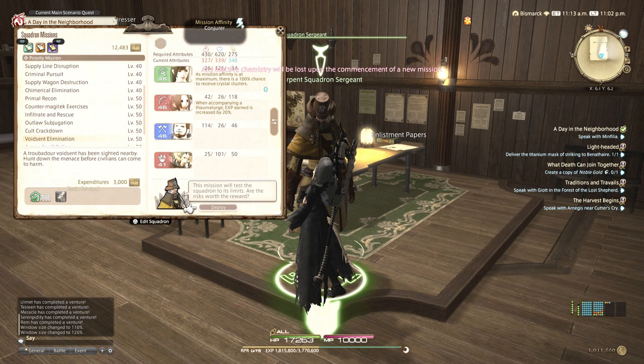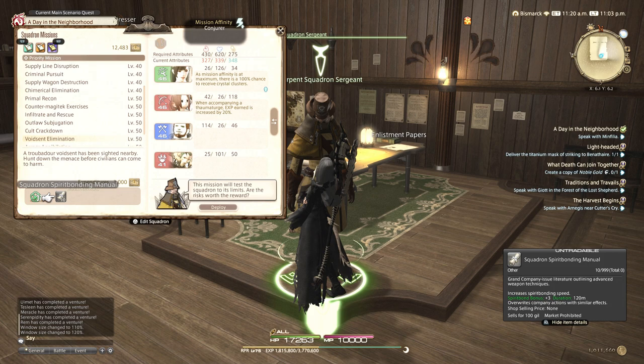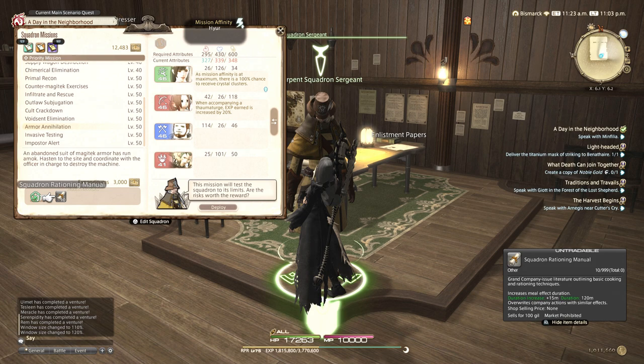The spirit bond buff is great during new patches or when prepping materia. The rationing manual is great for raiding - it extends the duration of food for two hours, and gear maintenance is amazing for quicksynth as it saves tons of gil and your gear won't break as quickly. Last but not least, you get teleport fee reduction for two hours, which is great especially when gathering legendary nodes since you teleport a lot.